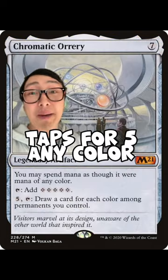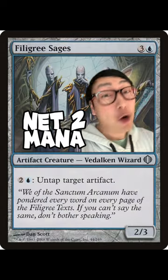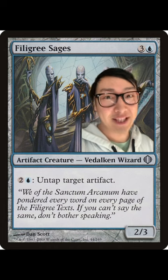First, we need infinite mana. Just grab your Chromatic Orrery and Filigree Sages — there you go, infinite mana. And it also happens to untap the other artifact that you need.